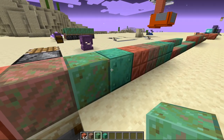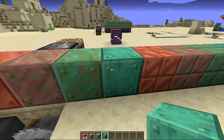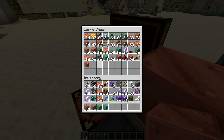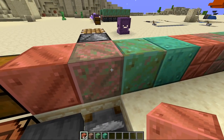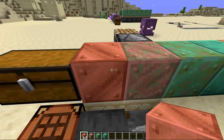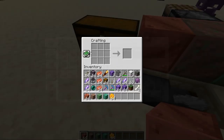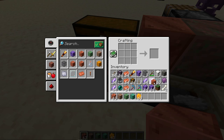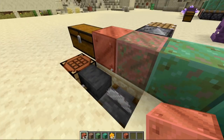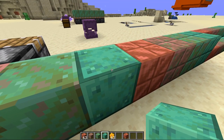There are four main types of copper: normal copper, lightly weathered, semi-weathered, and weathered. To get the first one, just craft it up and it will never convert on its own. The copper will slowly go through these stages, taking about 66 Minecraft days per transition. If you don't want it to change color, you can put wax on it. After crafting you can wax it and it'll stay like that forever. If you want the fully weathered stage, just leave it out over time.